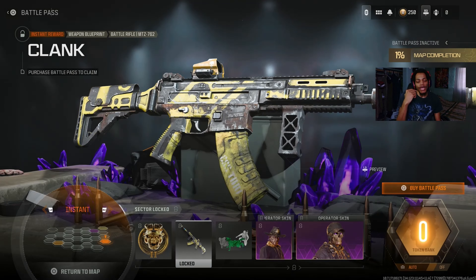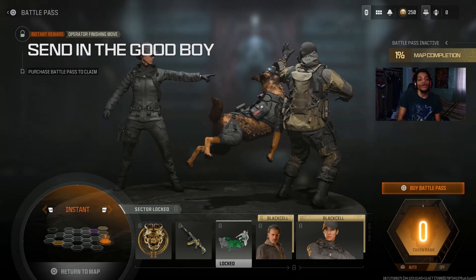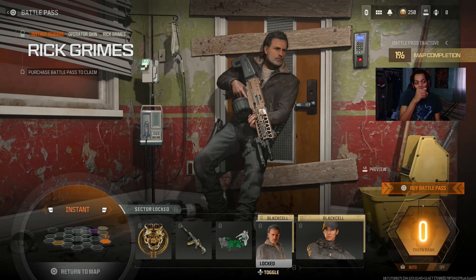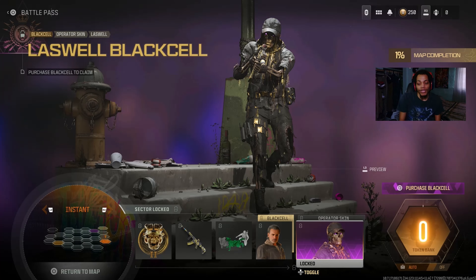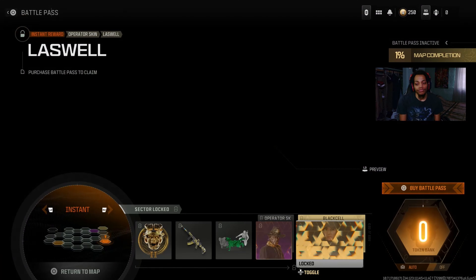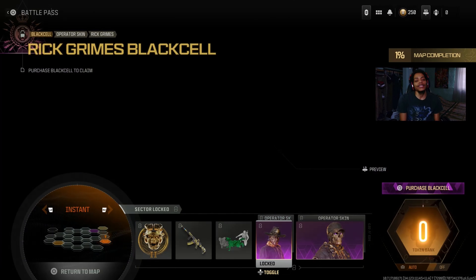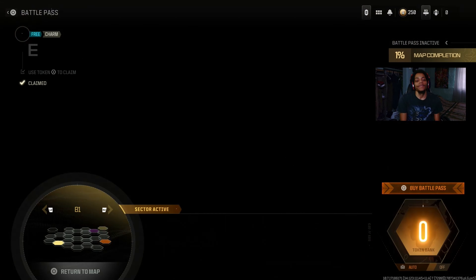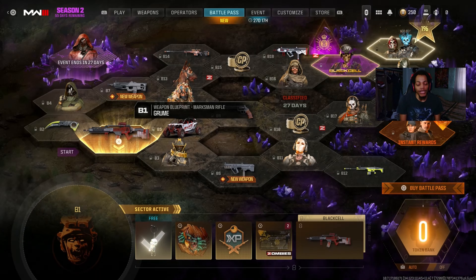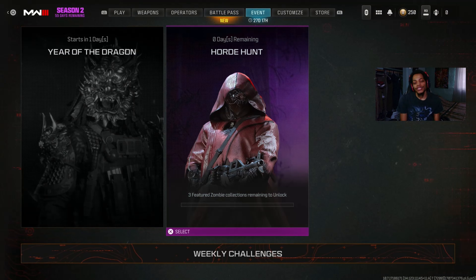Then there's another operator — I think it might be new — with a black cell skin. Looks kind of nice. When you pay for the battle pass you also get a 10-tier booster, an MTZ 762 blueprint, a finishing move with a dog doing a Walking Dead character move, and a female operator from the campaign — normal skin and black cell skin. So that's everything in the battle pass.